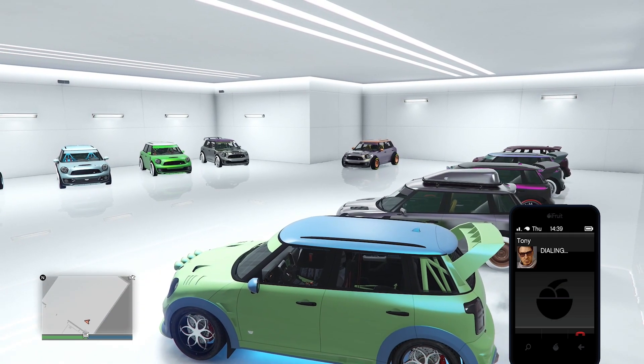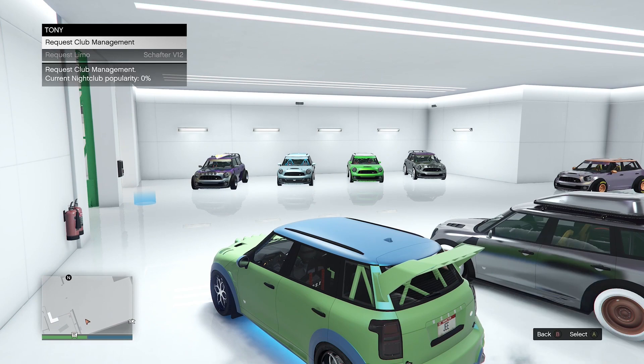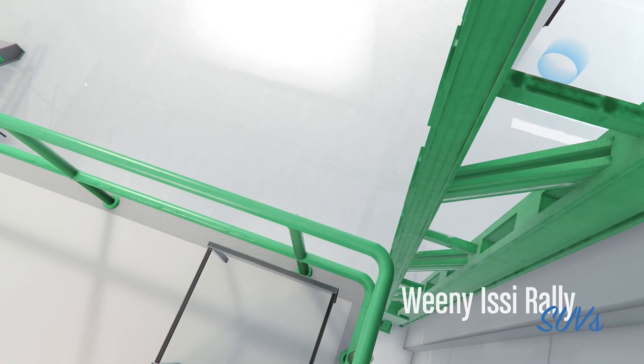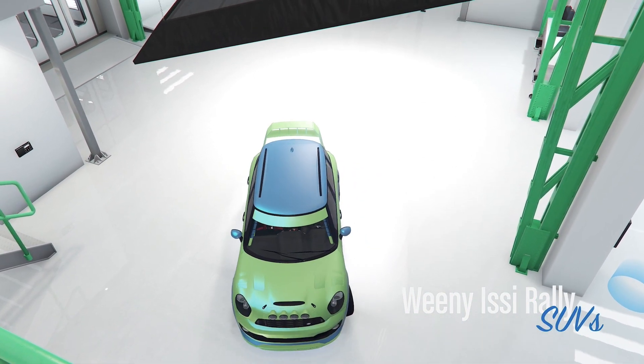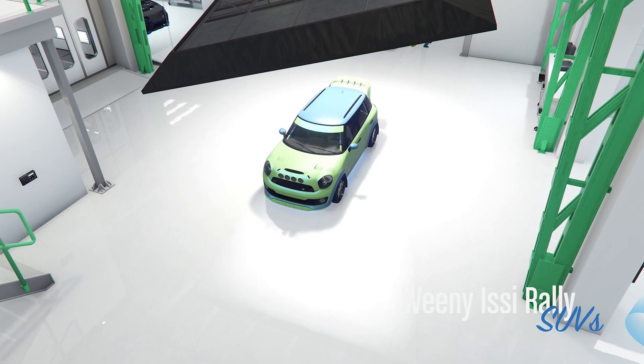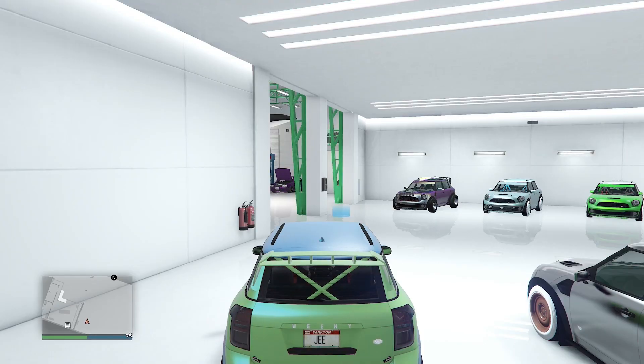You do need a nightclub setup, so keep that in mind. Once you request the job, you want to spam right on the d-pad. As soon as you press A, spam right on the d-pad like this.